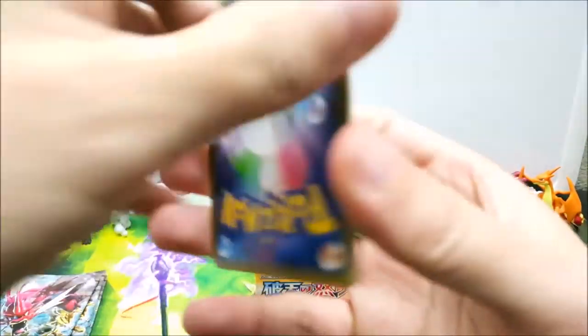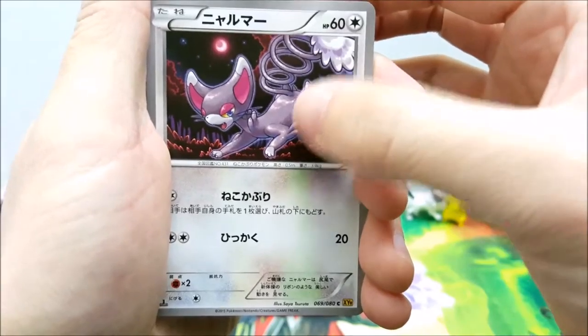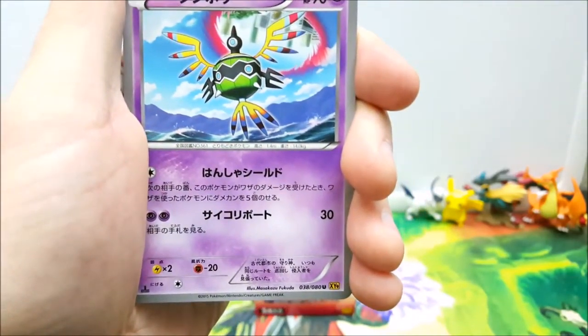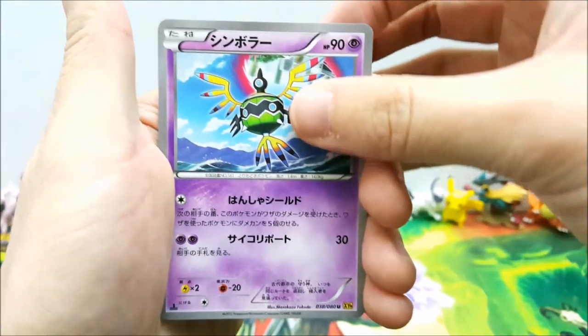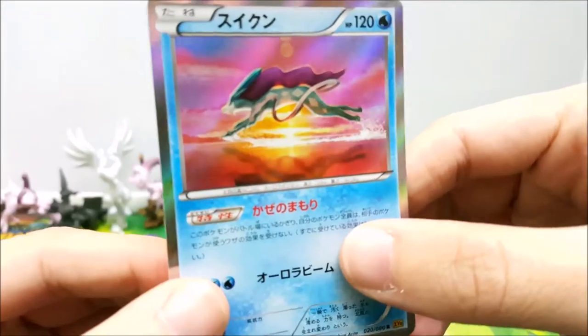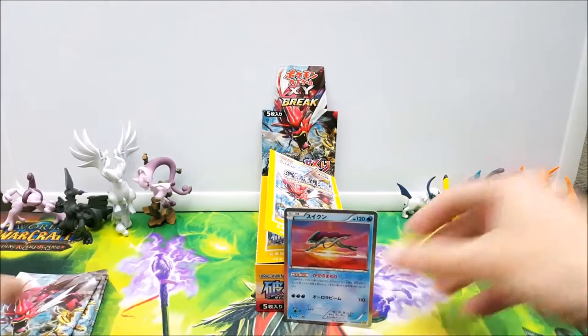Moving right along — nothing fantastic just yet, until maybe just now. First off we have this camel hump, swirly cat — you can tell because of the swirly tail — Slowbro, and a dimensional dream catcher. The final card in the pack is a Suicune holo. Very cool. I felt something to this card but it actually feels exactly the same as the other cards. Suicune nonetheless — very awesome. We got a holo in this half of the box!